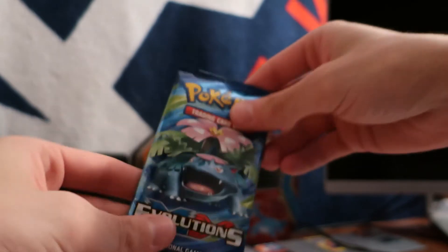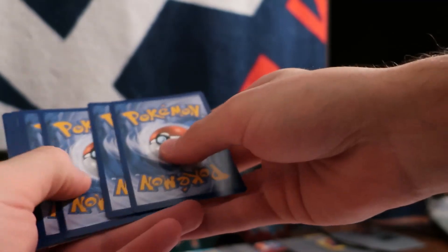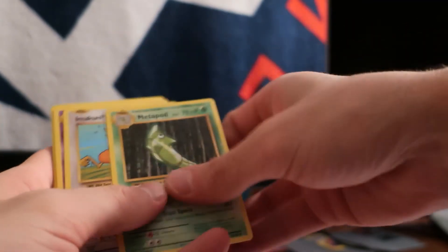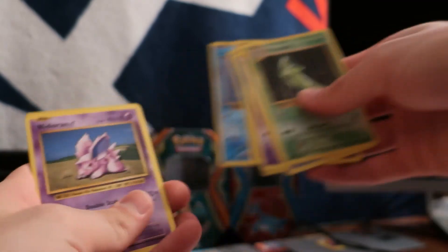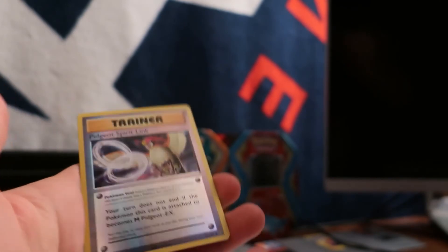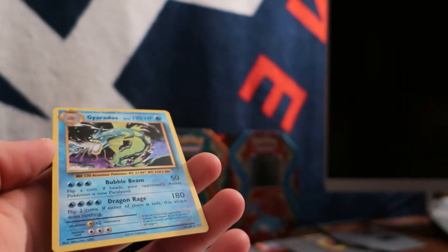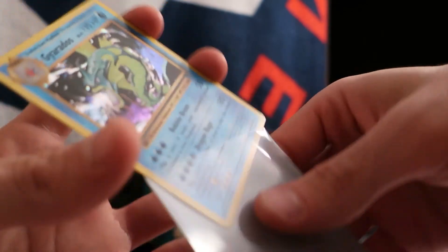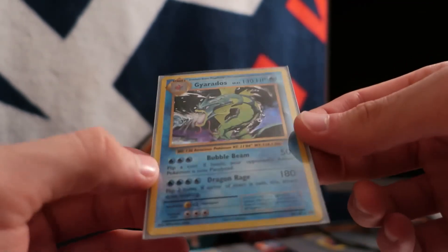These are dollar store cards everybody, and yes, dollar store cards are still authentic Pokemon — you just gotta find them, it's a gamble. Last pack of Pokemon Evolutions — got the Venusaur pack, hope it's great. Metapod, Haunter, Poliwag, Diglett, Seel, Nidoran, Ponyta, a reverse holo Trainer, and then a shiny Gyarados. I actually already have one of these but we're gonna sleeve it up. It's a beautiful looking card — I love this card.